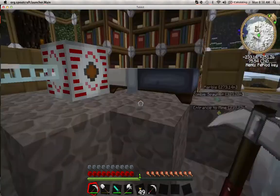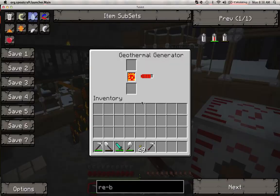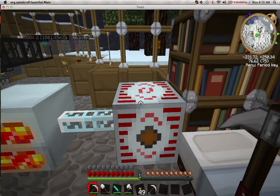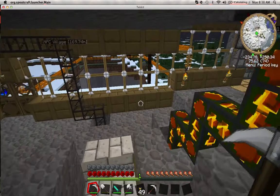Down here is my geothermal generator — it's pumping lava up from bedrock. And here's my extractor. This is basically another generator, except I have it pumping into a bigger storage unit — an MFE, which is a bigger storage version of the bat box. It stores a lot more power, which I can then put into the quarry. Quarries take a lot of power.